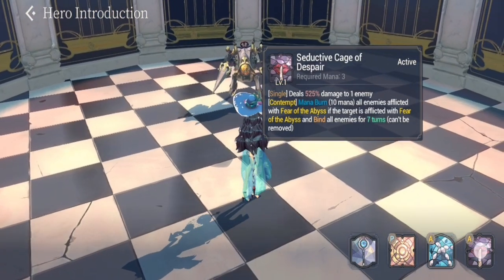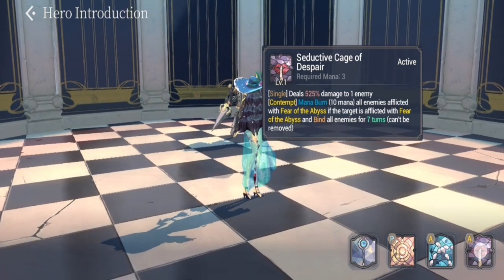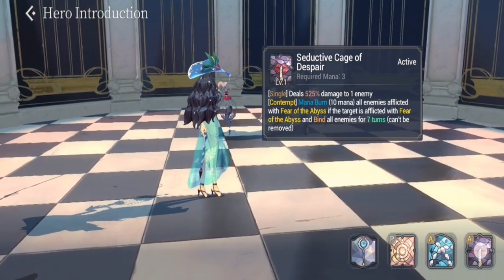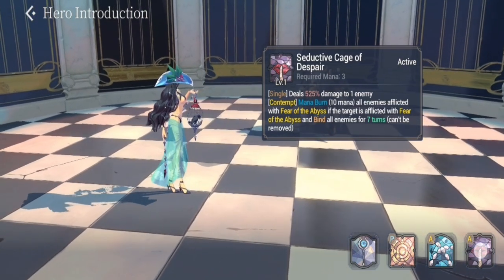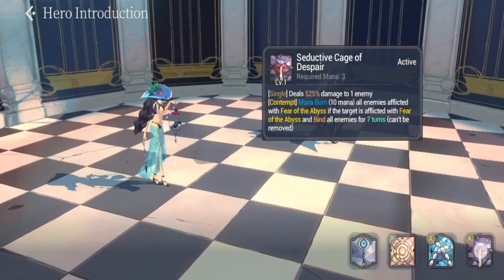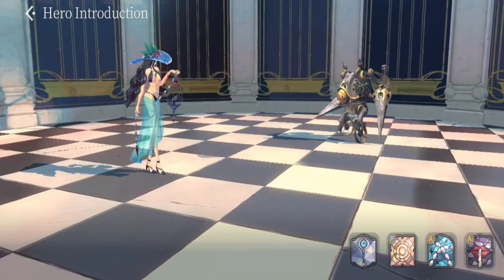Moving on to her S2, Seductive Cage of Despair, it deals 525 damage to one enemy. It has the same added effect as her S1 — Contempt and mana burn — and also requires Shufraken to be activated.